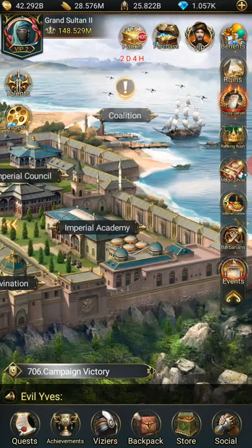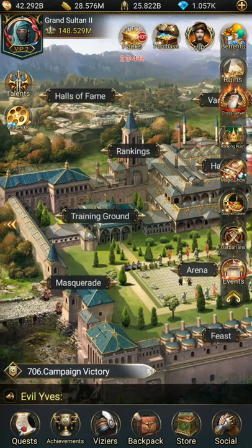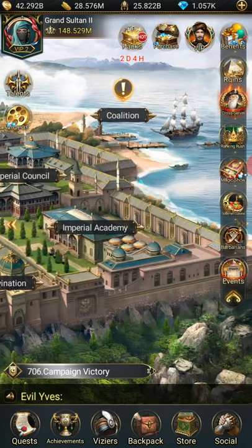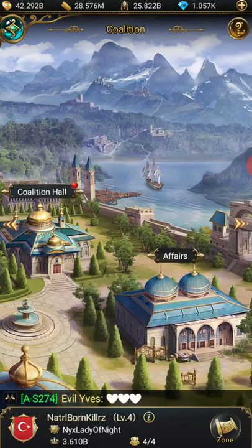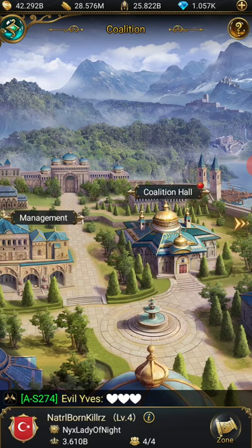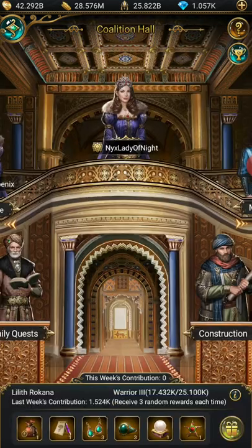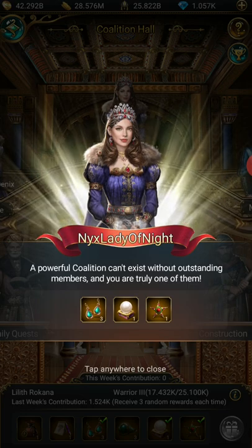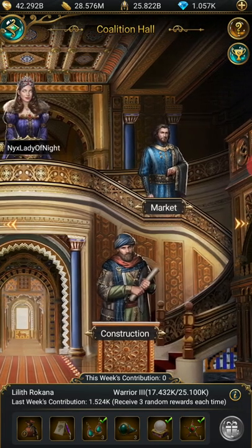The biggest set of questions I've had has been about Coalition. It is 7 in the evening for me right now, so it's really late in the day since everything resets at midnight my time. When you first go into Coalition, you're going to have a red dot over the Coalition Hall. You tap that and you're going to get one free reward daily, which is down here at the bottom. Just tap this little gift and you'll get some free items daily.